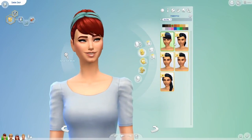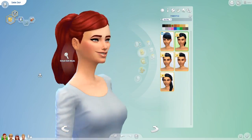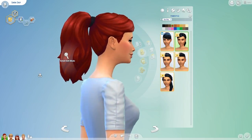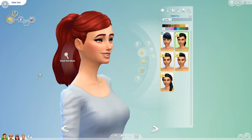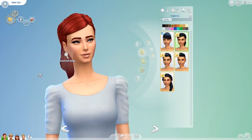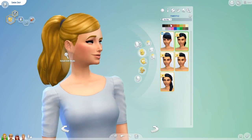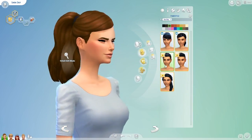Then we have this ponytail — holy hell, it is voluminous. This has lots of volume and I really like it. It would go really well paired with the Get to Work hair that's big and poofy — this could be like the tied-back version. I like the fringe and the volume. I'm really impressed with that hair.